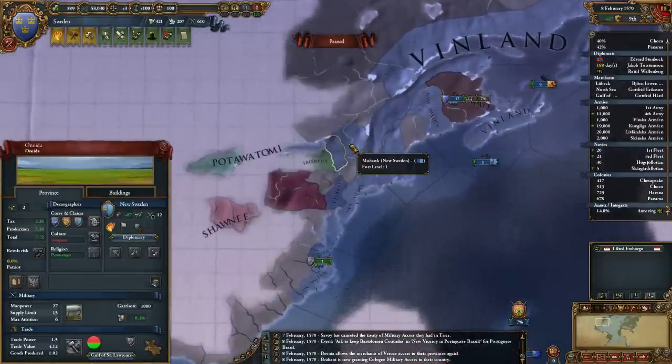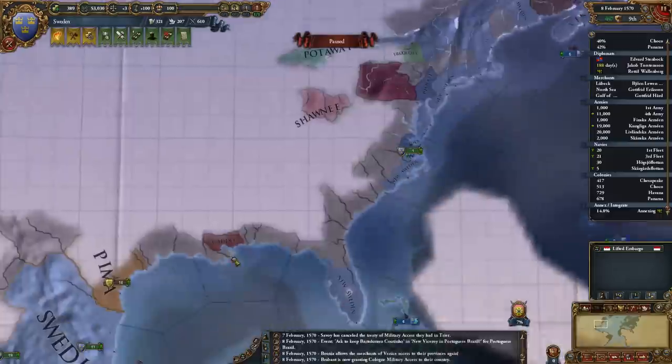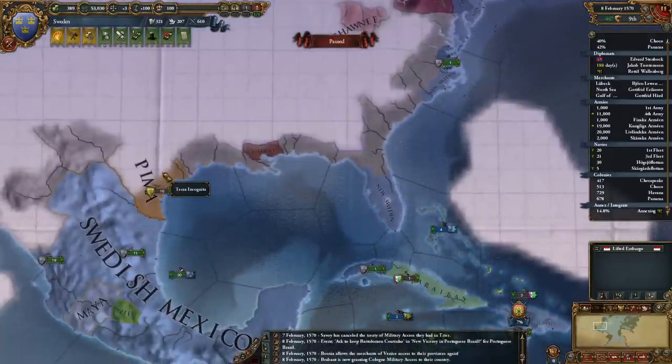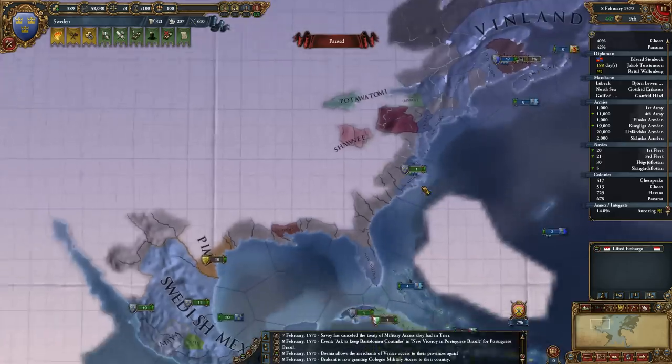I think New Sweden's finished coring up all their territories which I took for them earlier off the Micmac. The Micmac's last territory is about to be conquered soon. I want to take this territory, that tribe, and maybe that tribe relatively soon.